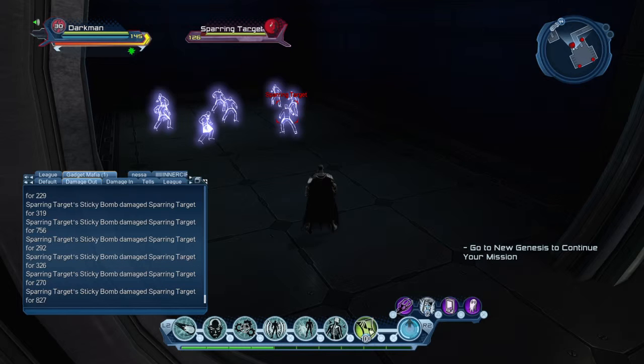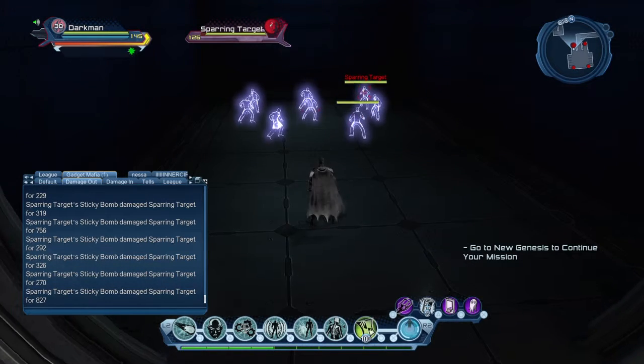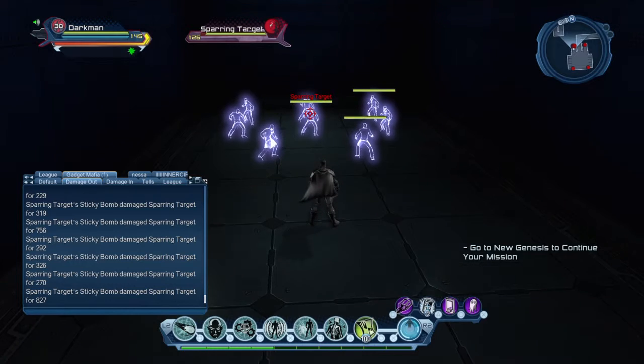To summarize: Sticky Bomb is a damage over time that hits at most eight targets. It applies a power interaction, has a control effect, deals damage, and has a unique damage splitting mechanic.